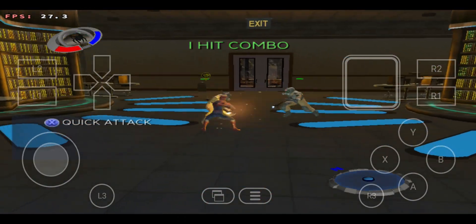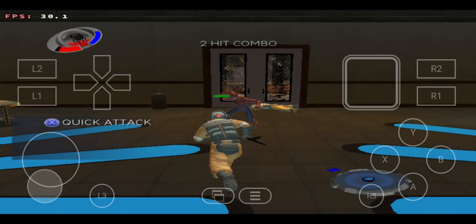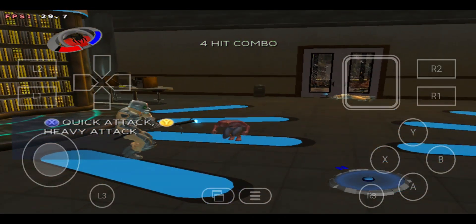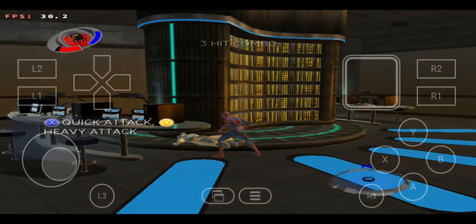Press the attack button to attack. I'm sorry, am I going too fast for you? There are actually two attack buttons. Try using the other one on this set of guns. You see, enemies will block different moves.